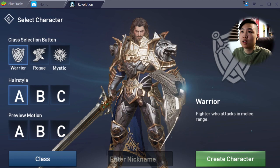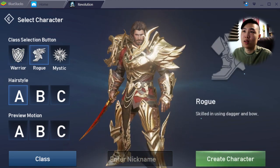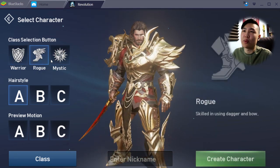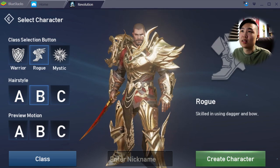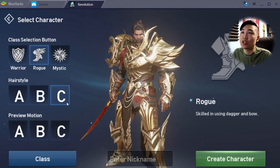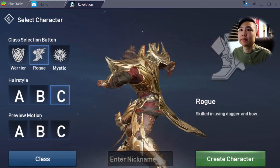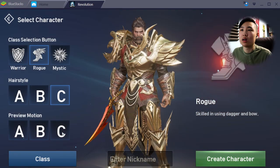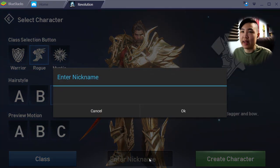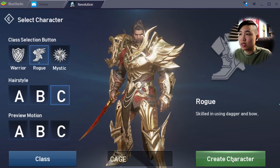He just quoted YOLO! We've got warrior, rogue, and mystic. These are some sick-looking armors. I like that gold. For hairstyle, we can go clean cut, cut it all off, or we go Hanzo. I'm going Hanzo, preview motion. Enter nickname — we'll be called Cage. Simple, clean, to the point. Create character.